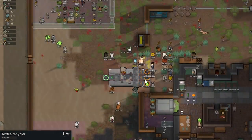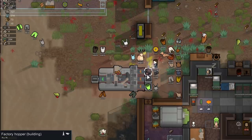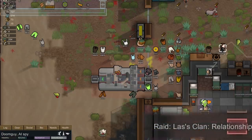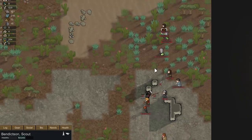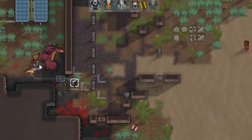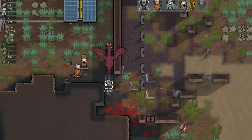Good news: the textile recycler is up and running, with Doomguy making the final hopper. Bad news: the thrombos left after three days, which is unfortunate since I would have liked to kill them for their meat and leather. We then get raided by what looks like a bunch of Vikings — a lot of them. There are some decent short-range weapons out in front of our base, so we have Doomguy grab those. Due to the sheer number of raiders, we'll be using short-range weapons in defensive positions.